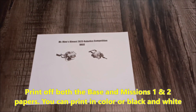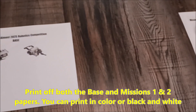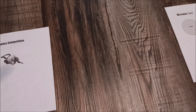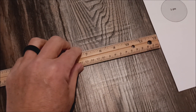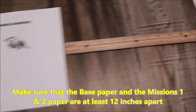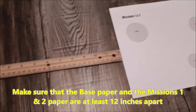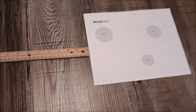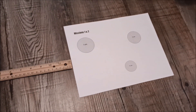Once you print out the base and the mission one and two paper, you can put this anywhere. I'm going to show you that I put this on my floor — you can use a table or a desk. The first thing we need to make sure is that your base is at least 12 inches away from the mission one and two paper. You can set it up so you can read both papers landscape.